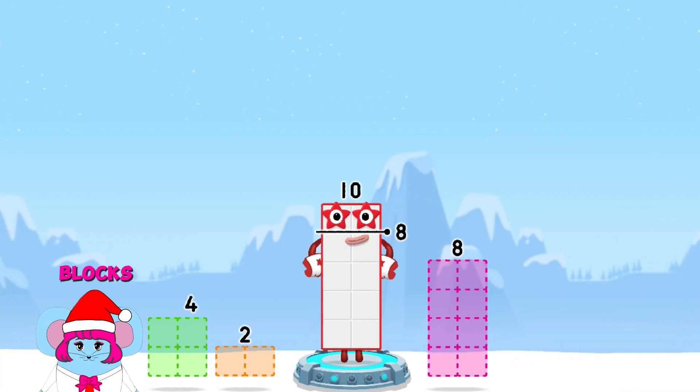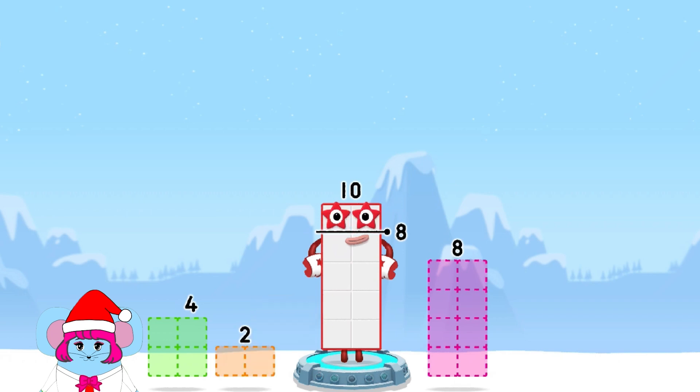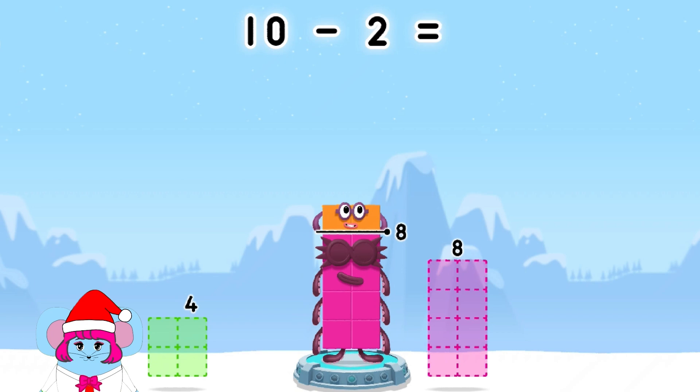Take number blocks away from 10 to leave 8. 8, 8, 4, 8, 4, 2, 2 — you cracked it! 10 minus 2 equals 8.